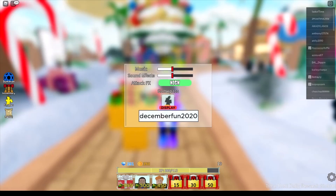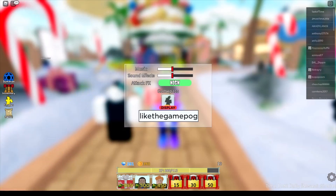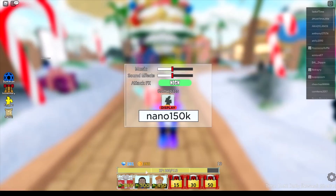The most OP code is likethegamepog — if you haven't redeemed that yet you better do it before it goes invalid. That one gives you 400 gems. Then there's nano150k which gives you 50 gems, and subtoinfer2x which gives you another 50 gems. That's all ten codes.